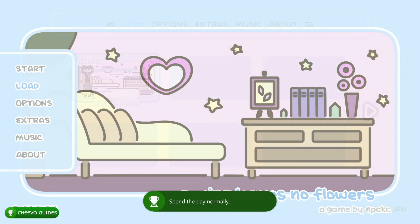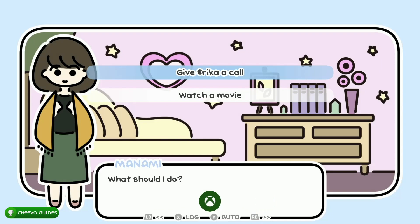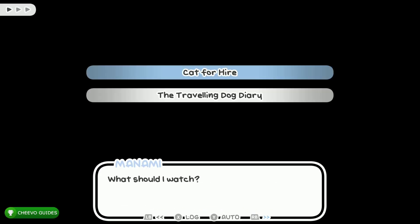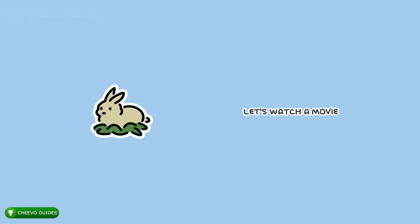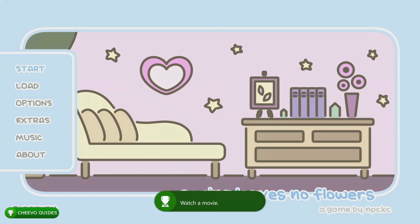Go to load and load up save slot one. This time choose the bottom option: 'Watch a movie.' Then choose the top option: 'Cat for Hire.' This is going to unlock the 'Let's Watch a Movie' achievement or trophy for getting that ending, worth another 15 gamer score.